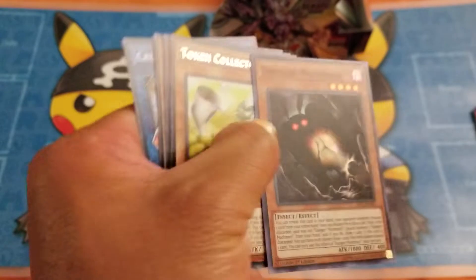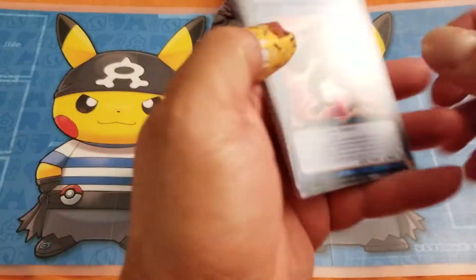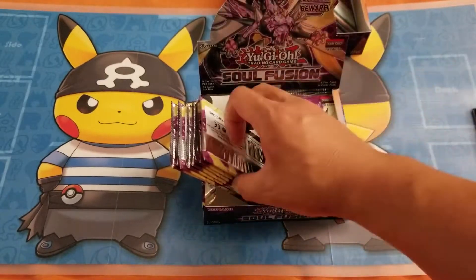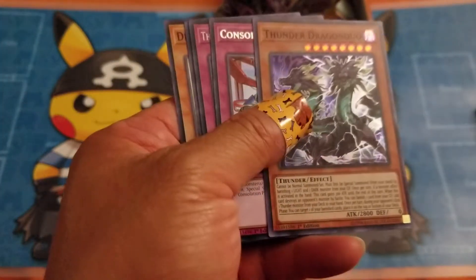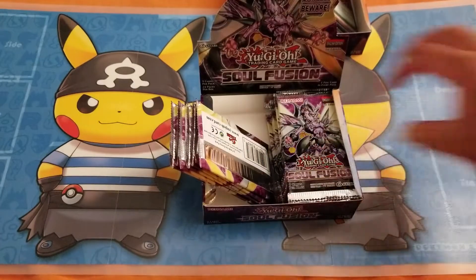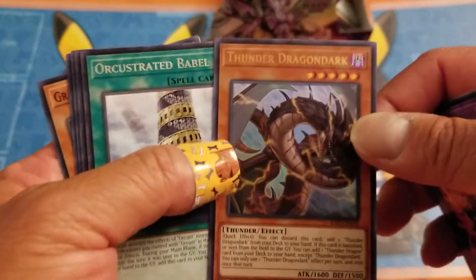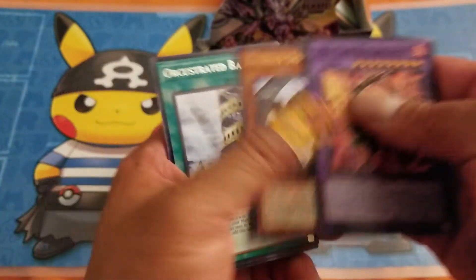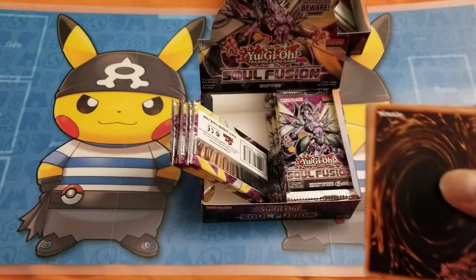Another super — Token Collector, that's a pretty cool card. Another super, Hero of the Abyss. Another super, Thunder Dragon Duel. So far what is going on — looks like I'm not even hitting any ultras yet. Oh there you go, after I complain I can't pull an ultra I guess you have to complain to pull it! Thunder Dragon Dark again. So my first ultra on the left side, no secrets yet — there should be another ultra and a secret.